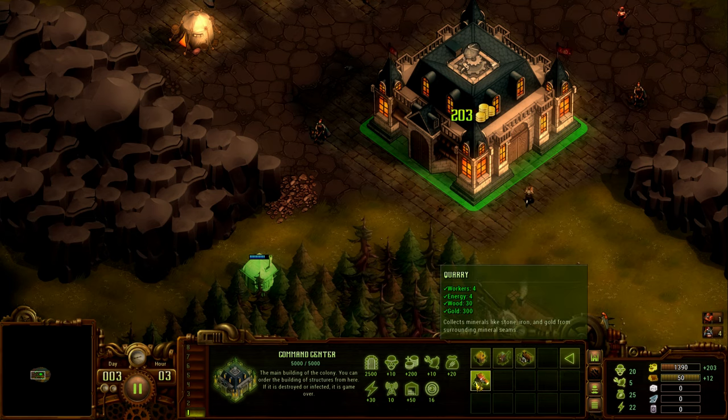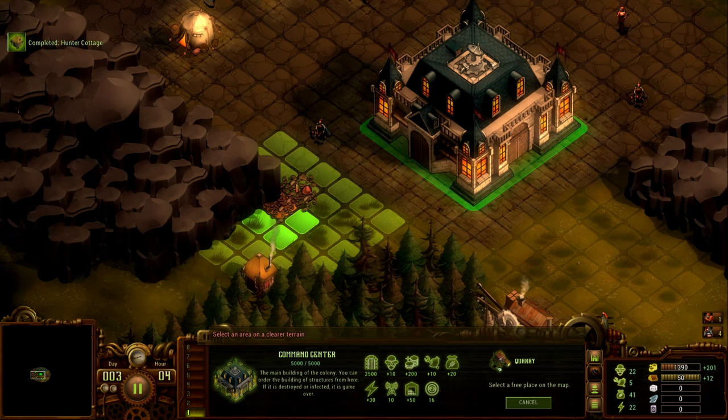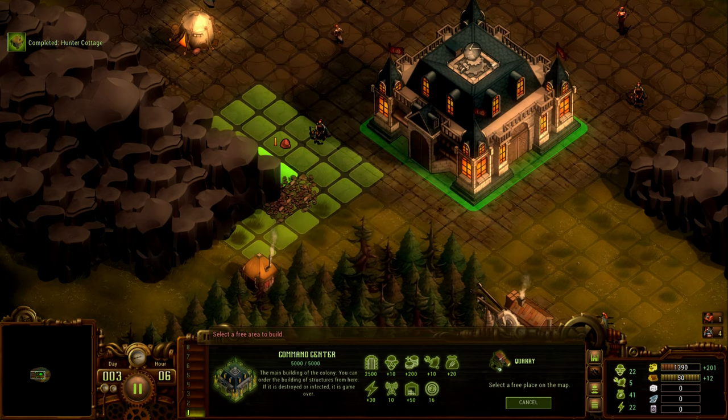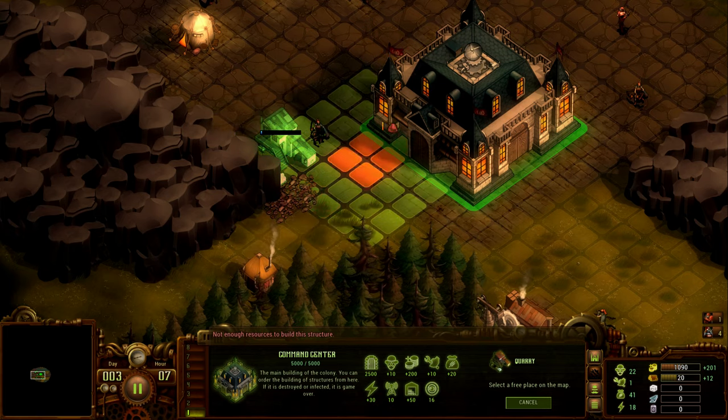You can see on the right-hand side the little hand with a spanner — workers available: 5, working: 9, total in the colony: 14. To build the soldier center I need stone, and to get stone I need to build a quarry. There's only a small stone deposit here so there's not a lot I can do — I'll just place it there and slowly try to find more stone when expanding.